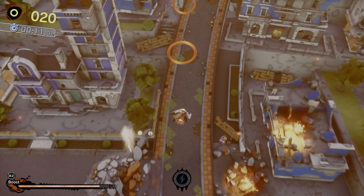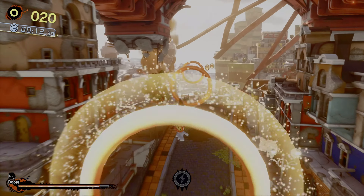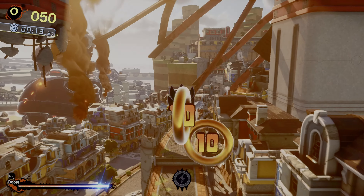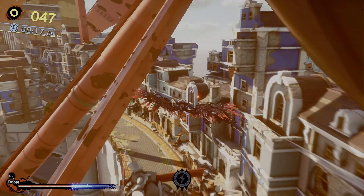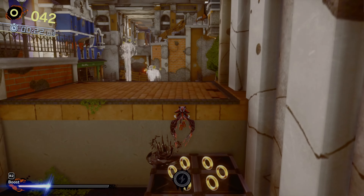They'll propel you forward, and at the end you'll collect these 3 major rings that give you 10 rings each. That gives you a total of 50 rings — the exact amount you need to activate the Doom Wings. After activating them, all you gotta do is hold the boost button and fly across this section. It's as simple as that.